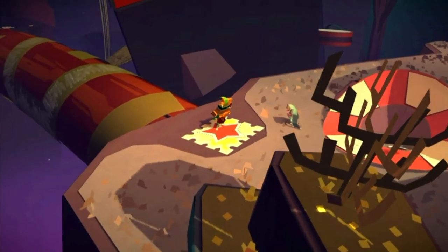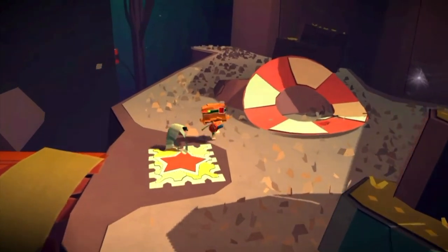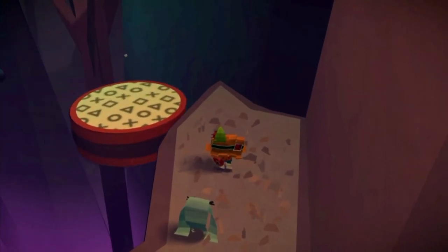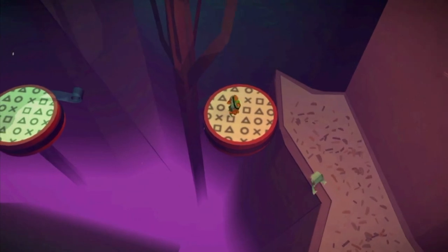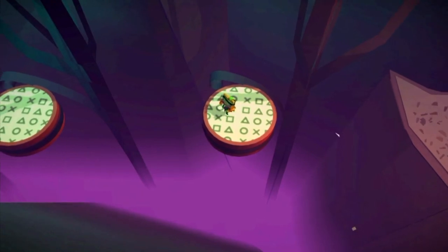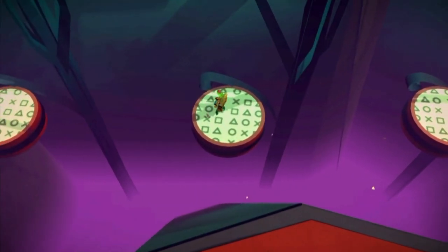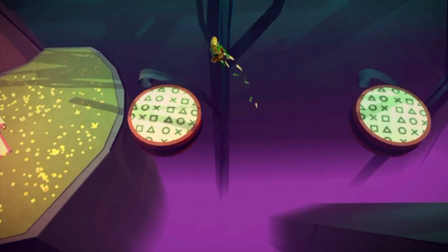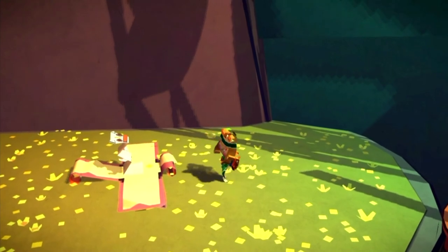Continuing on through the level, you need to get past this bridge where you have to use the glue to bypass the barrier and defeat the scraps. Then head down this way and you will see some bounce pads. These bounce pads move every time you press the rear touch pad, so it can be quite tricky. You want to press left on the analog stick every time you press the rear touch pad. Just be careful where you're falling because you can't fall too far or you won't get across. Open the red present and then we just have one more left for this level.